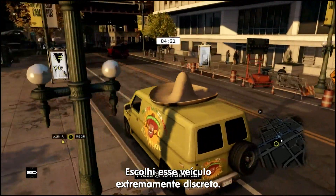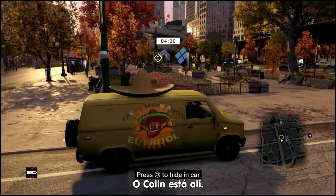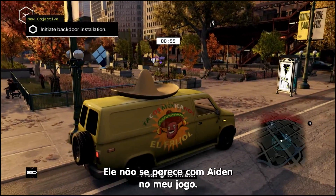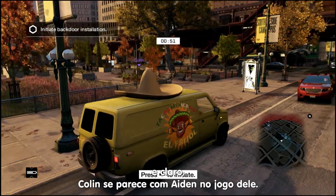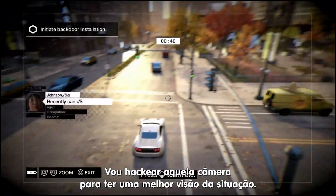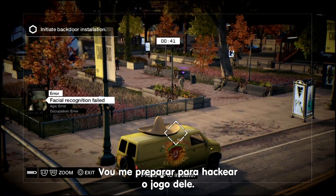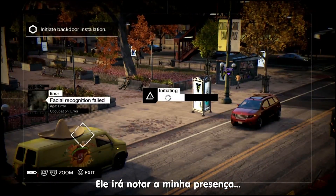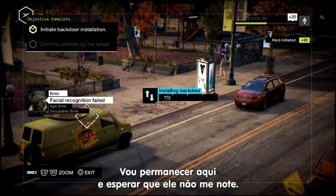I've chosen this inconspicuous vehicle, and I'm going to park up here and survey the situation. There's Colin over there. As you can see, he looks like a random NPC — he does not look like Aiden in my game. Only I look like Aiden in my game, and of course Colin looks like Aiden in his game. Now I'm going to hack into that camera up there and get a better view of the situation. So there's Colin again. I'm going to get ready to hack into his game now. He should be aware of my presence in his game at this moment, so he's going to start looking for me. So I'm going to stay put and hope he doesn't notice me.